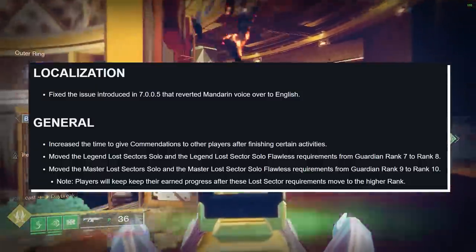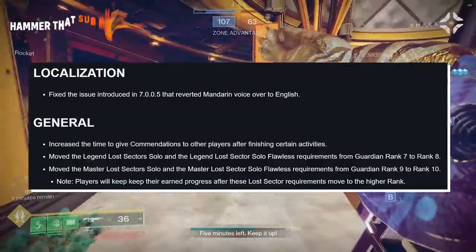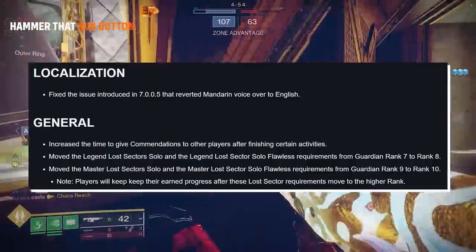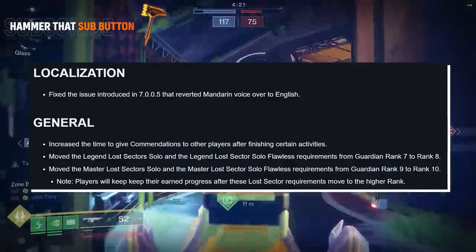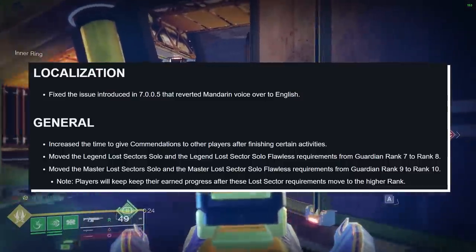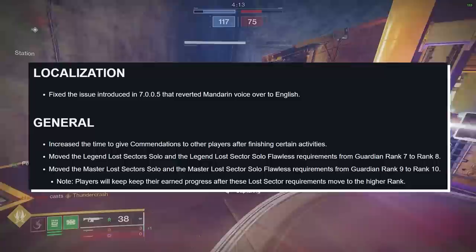Localization — fix the issue introduced in 7.0.0.5 that reverted Mandarin voice over to English. General — increase the time to give commendations to other players after finishing certain activities. That's nice. Honestly, I don't really understand why you get locked out. Like, I get locked out and then I'm not allowed to actually give out commendations. Hopefully, though, with this time extension, you can do so.